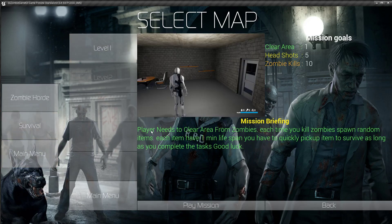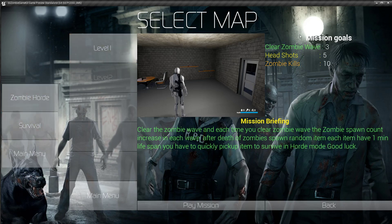This is survival mode. Let me show you the horde mode: you have to clear zombie waves three times. You need to complete five headshots and kill 10 zombies to complete this mission or level. Let me show you — playing the mission will take you to the level.